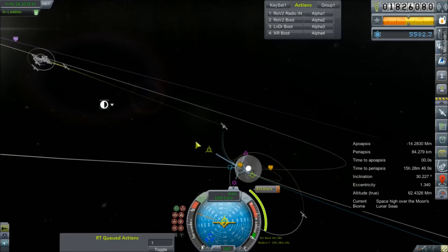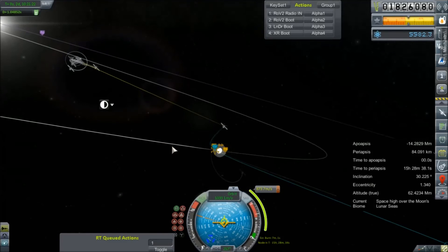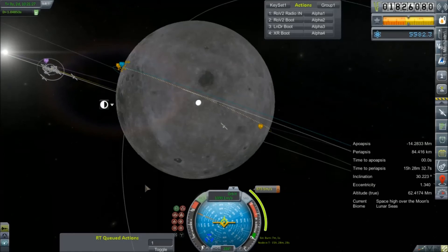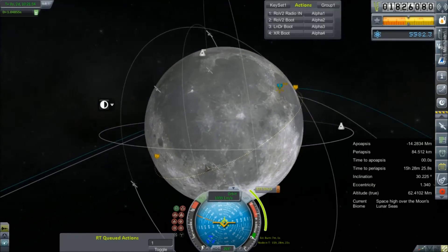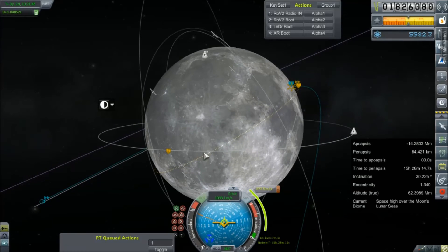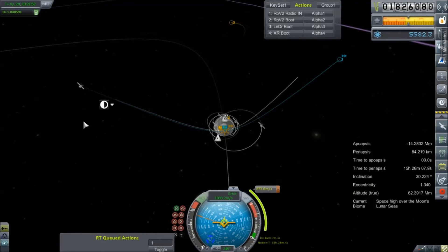That maneuver is in about 15 hours. That's going to put us in a nice low orbit because we'd like to come down on the sunny side of the moon. I should focus in on the moon. That's going to make plotting things a little easier — it'll bring us down to 62 kilometers at our lowest point. I'm planning for landing somewhere here in the lunar seas where it's nice and flat, and maybe we can drive from the lunar seas onto some of this more rugged terrain and give this rover a solid attempt at doing stuff.